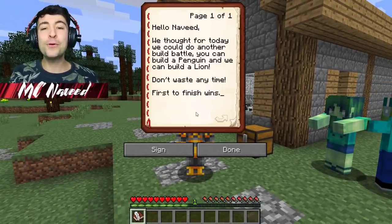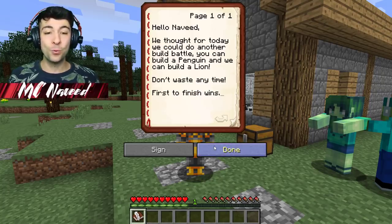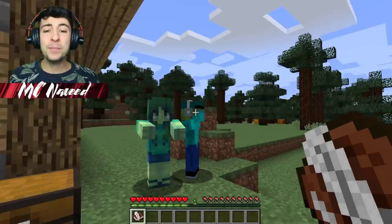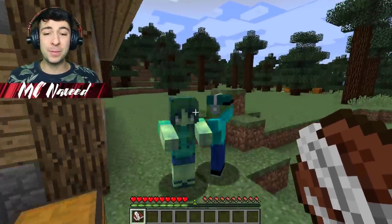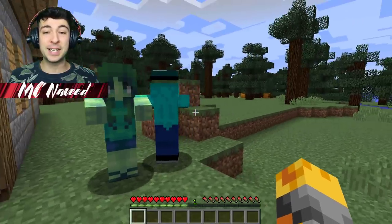Hello Naveed, we thought for today we could do a build battle. You can build a penguin and we can build a lion. Don't waste any time — first to finish wins. Wait, are we going to be building those two creatures? That's going to be awesome! It seems like Marie and Markov and his zombie are ready to get started.